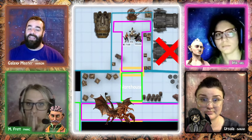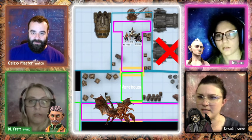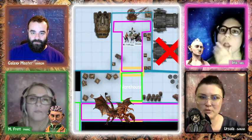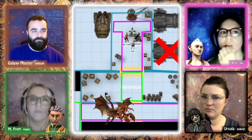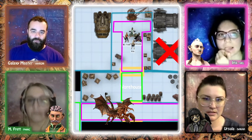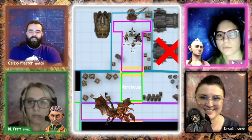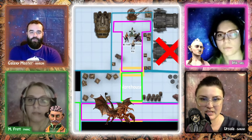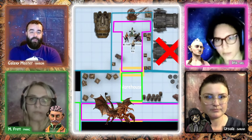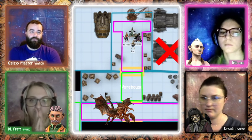The GM also needs to know how the party is splitting up, since they can't all fit in the two-person pod. They discuss: Ursula and all the scientists head to the cargo ship, while M-Fret and Iris take the device in the two-person ship. Ursula rolls the final d20 and gets an 11.